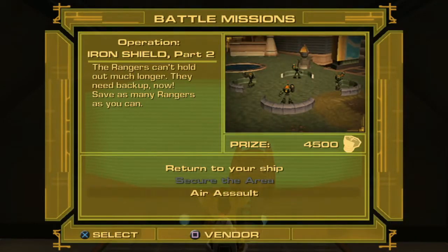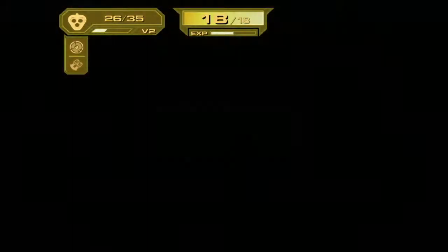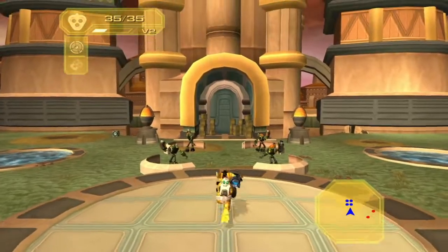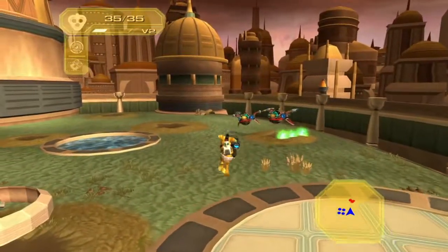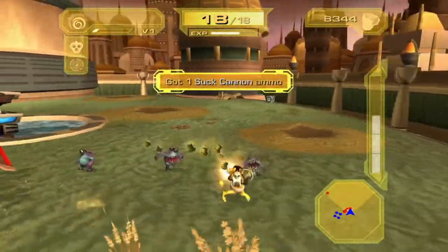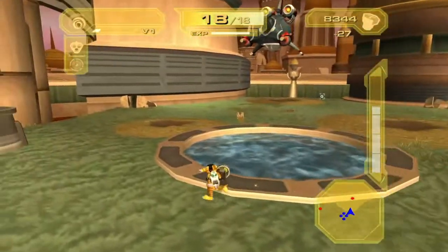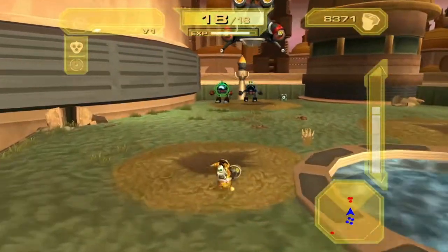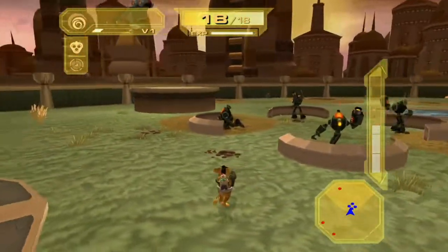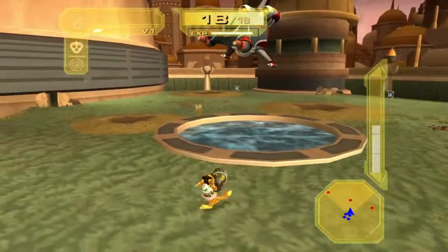Now we have Air Assault. The rangers can't hold out much longer — they need backup now; save as many rangers as you can. You can't actually let them all die — if they all die, you lose. Also don't bother with those crates because they literally give you like 10 bolts for the entire group of boxes. Just kill the enemies yourself.